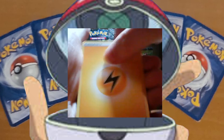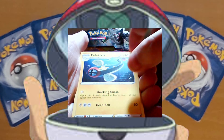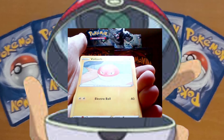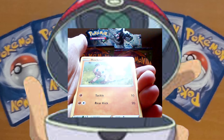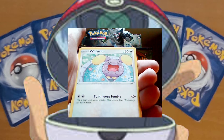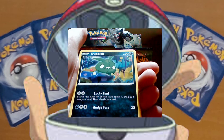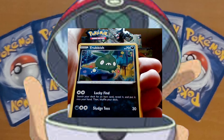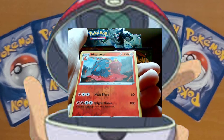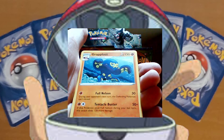We start off with an electric energy, a stone energy, electric — I cannot pronounce that — a Kakuna chilling in the trees, a Voldorp, another cute Rockruff scratching it here, a Wishmur crying and filling the fountain. We got a Trubrish — I'm not a big fan of Trubrish, but this is a decent card for it. And a Dynamo, a reverse hollow Magargo, and a Craftlocked regular rare.